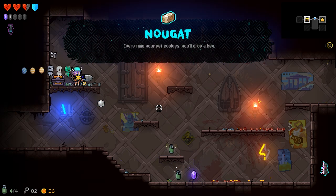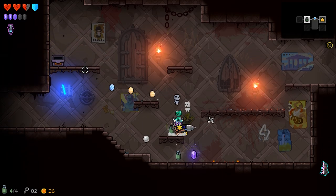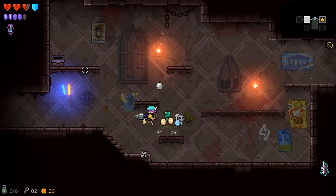A nugget! 'Every time your pet evolves, you'll drop a key.' Keys! Finally, a run where I get keys. More grenades, more grenades, more grenades.